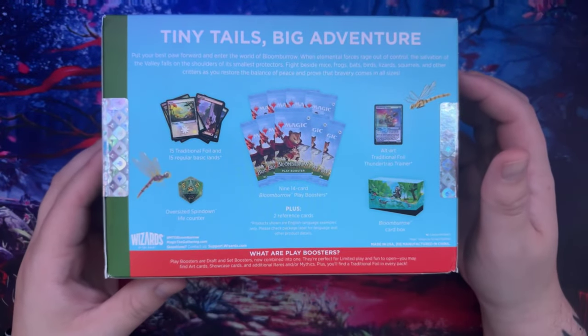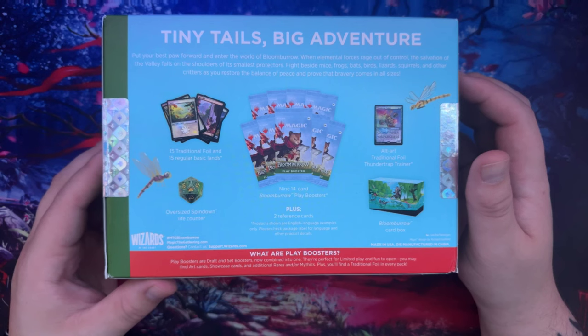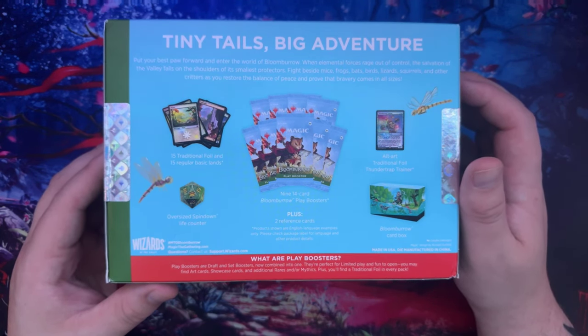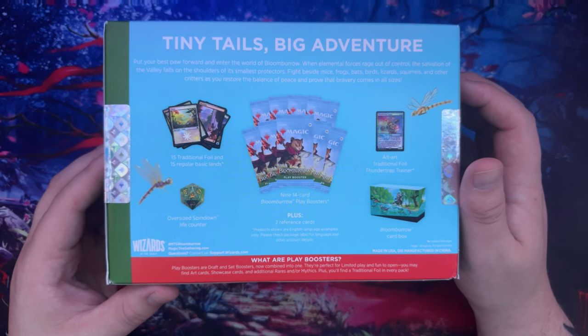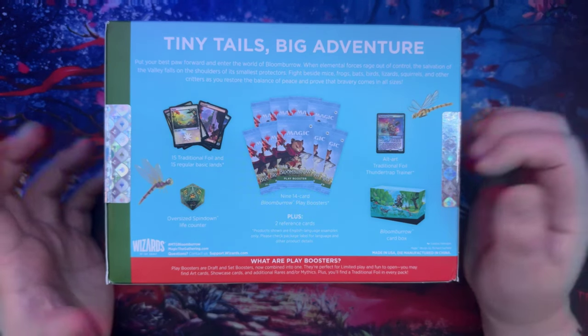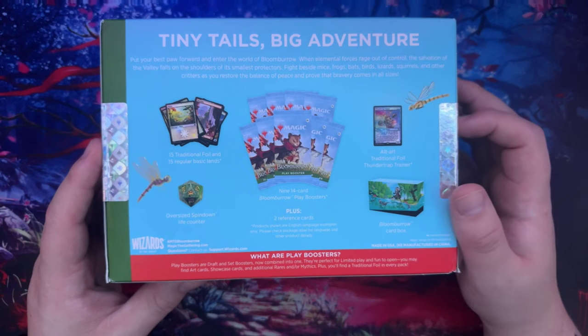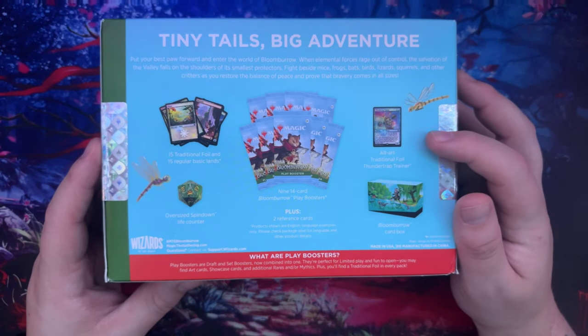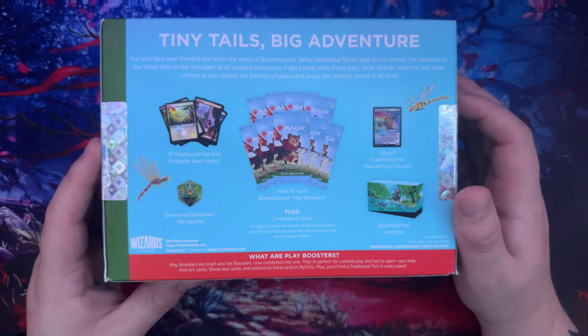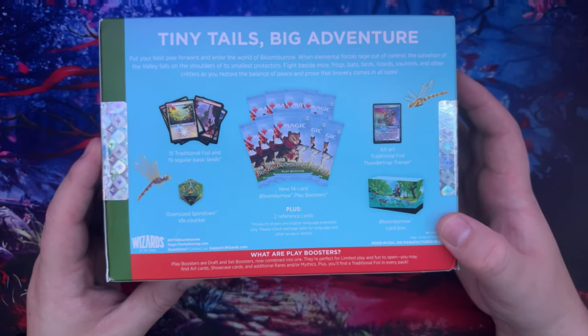Of course with these you get 15 Traditional Foil and 15 Regular Basic Lands. You also get the Spin Down Life Counter, 14-card Play Booster Packs - you're going to get 9 of those - 2 Reference Cards, an Art Traditional Foil, and a Thundertrap Trainer. And then of course the Card Box as well.